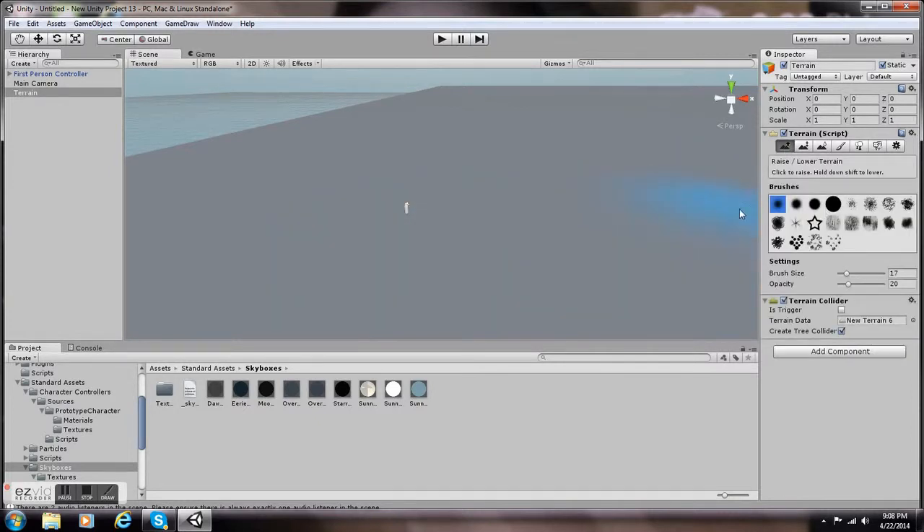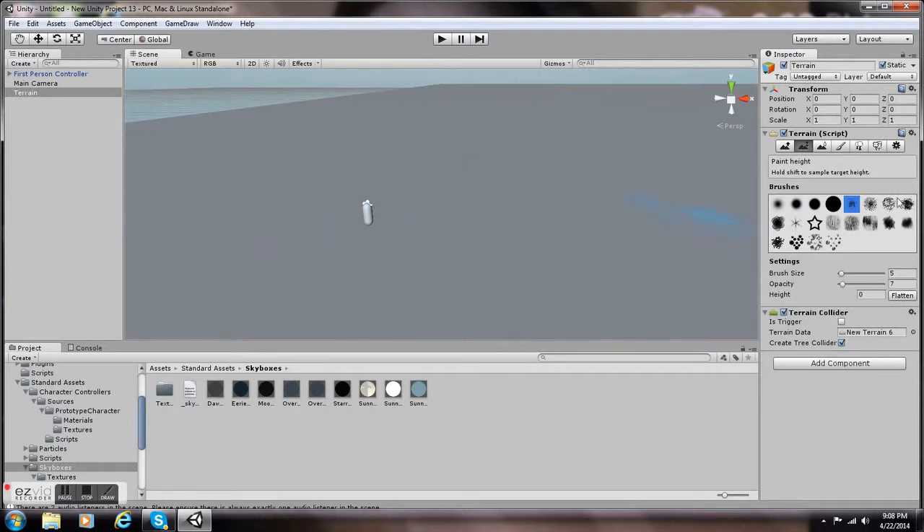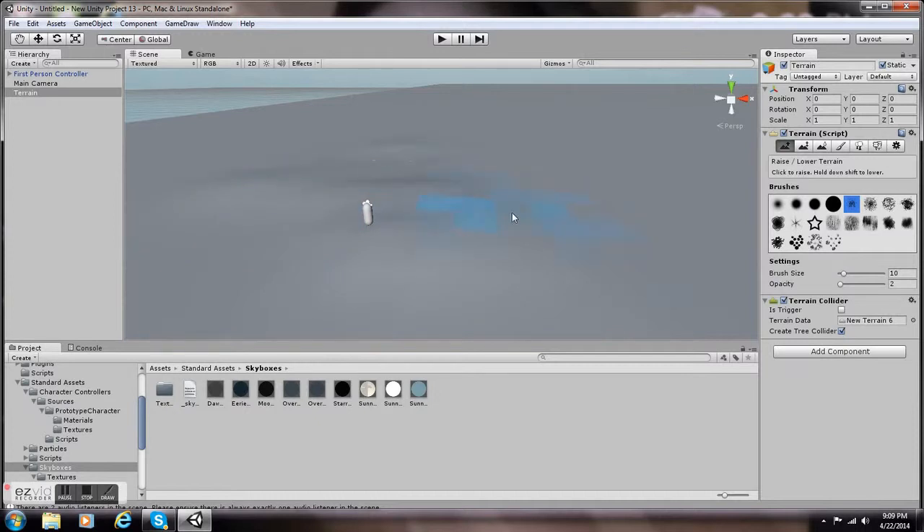Now I'm going to work on the terrain itself. I'll pick a more gravelly texture, but it's too big for my character and too strong an effect, so I'm going to lower the opacity, which controls how much effect it has. That's still a little too much, so I'm going to use the Erase tool. You could also flatten, which erases your whole project except for the textures you painted, so you don't want to do that unless it's a total disaster. Now I'll make a few bumps and hills.